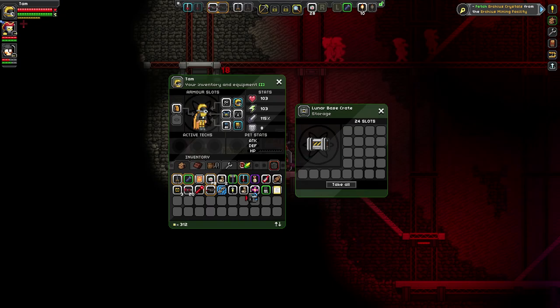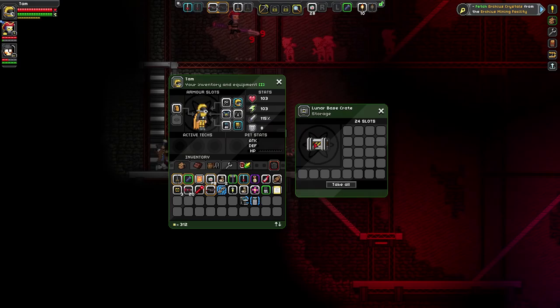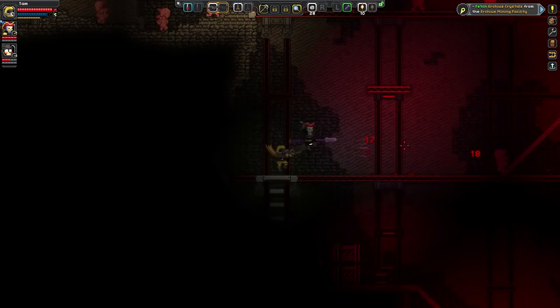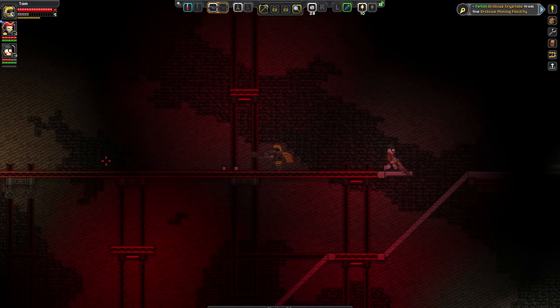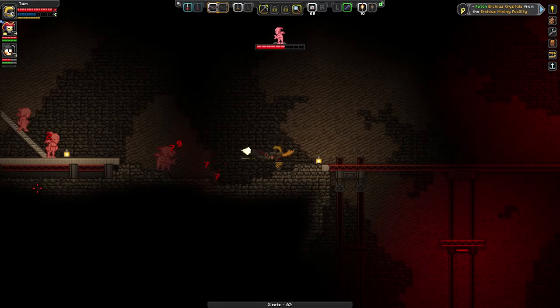I'm noticing my shotgun has a bit of a delay to it — like, fire! No! Fire! This is still handy for knocking everyone back. I can only fire my shotgun about three times before I run out of energy and have to wait for it to recharge — that's pretty rough. If we go over there, we'll find another secret, and because we have Morph Ball now, we can actually get to an additional secret up here.